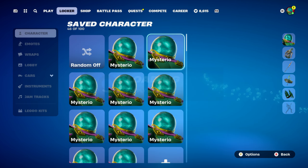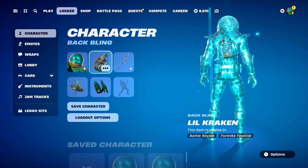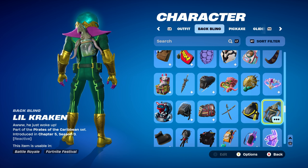For combo 2, I went for items only from Chapter 5 Season 4 and Chapter 5 Season 3. The back bling is Lil Kraken, part of the Parts of the Caribbean set introduced in Chapter 5 Season 3 — from the Cursed Sails event pass last season. Using it for the green design.